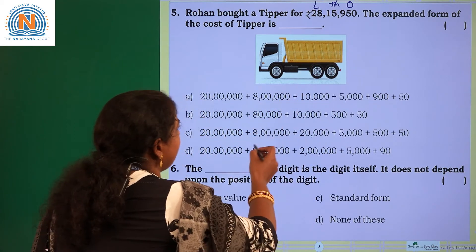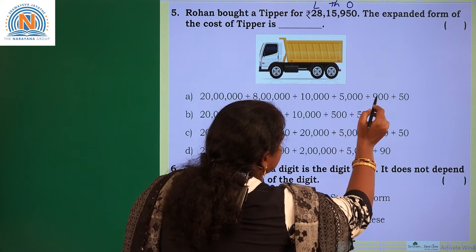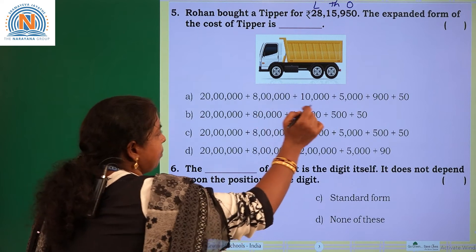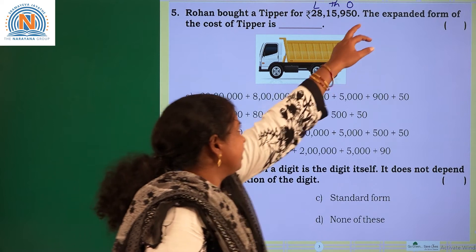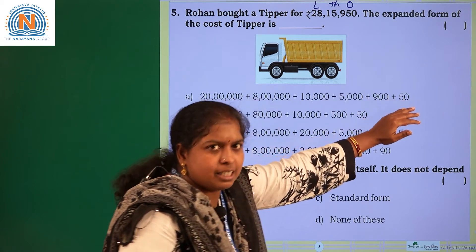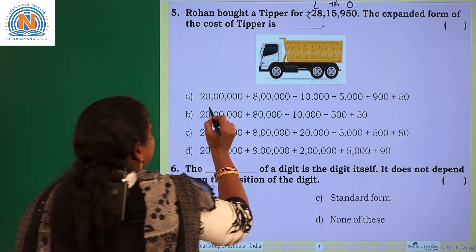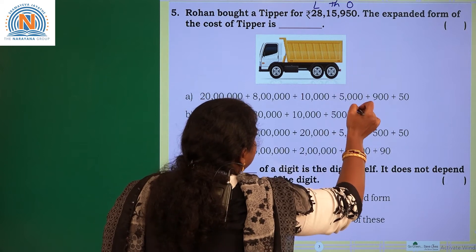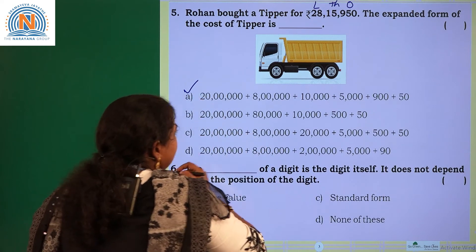In which option you are having it? 20,00,000 plus 8,00,000 plus 10,000 plus 5,000 plus 900 plus 50. Why am I not writing 0? By adding the digit 0 to any number you get the same number, and 0 is in the ones place. So I am considering till tens place, that is till 50. The expanded form is 20,00,000 plus 8,00,000 plus 10,000 plus 5,000 plus 900 plus 50. Choose option A.